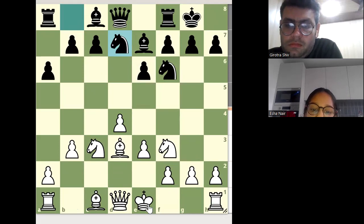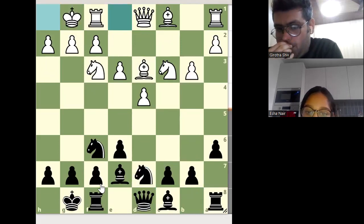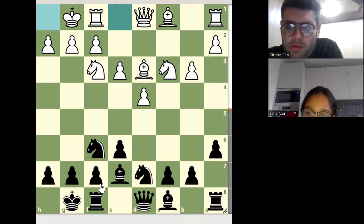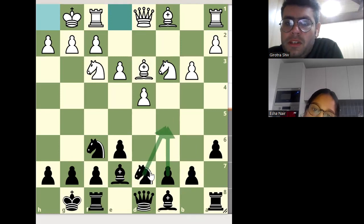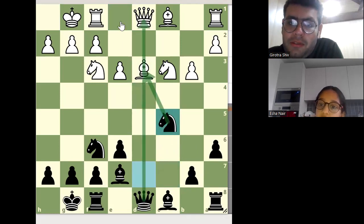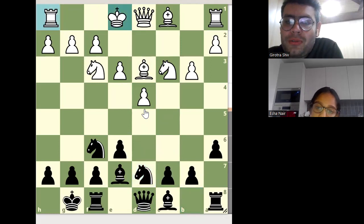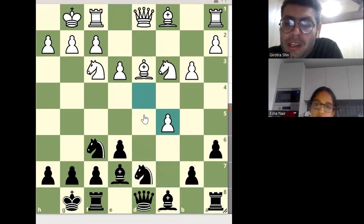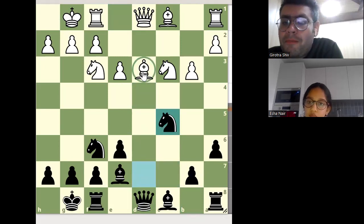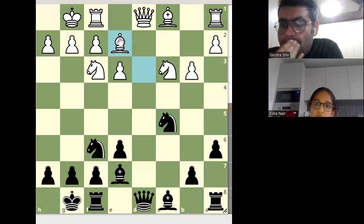White should castle. Yes, White should castle. What should Black play now? Black should play c5. Black wants to activate the bishop here. See c5 — if captured, Black is winning the tempo on this bishop. Black just wants to win tempo on this bishop. White is trying to protect the bishop and not allow Black to win tempo, but eventually Black will win the tempo. If the bishop goes back, Black finally wins the tempo over the bishop.